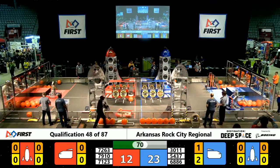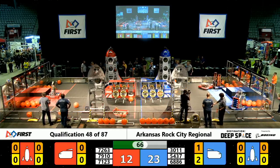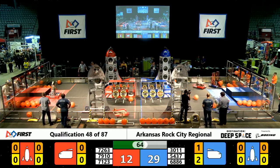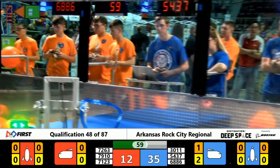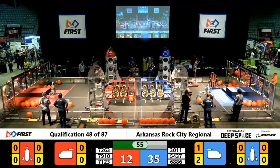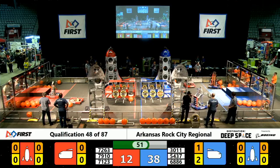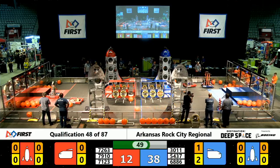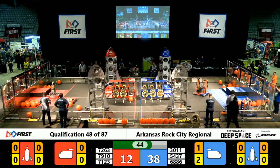Team 3011, the Robo Warriors, no robots active, so the human players are there. Contact inside the zone by the Red Alliance — a Topps Tech contact there in the HAB zone. Contact again in the HAB zone by 72-63. Topps Tech making contact in the HAB zone, where the robot is not supposed to be contacted. Moving out right now, nicely done by 68-86.